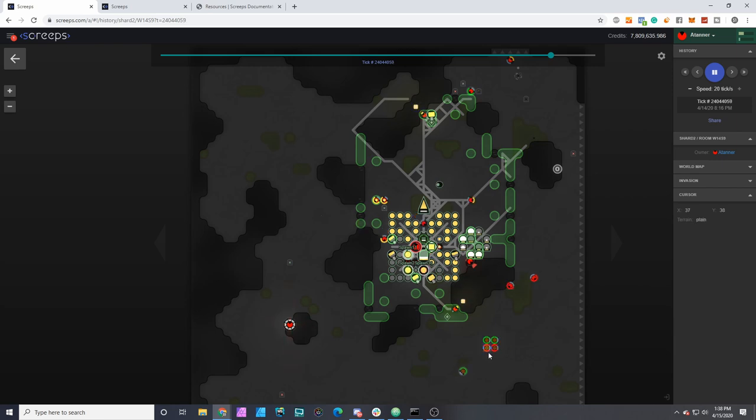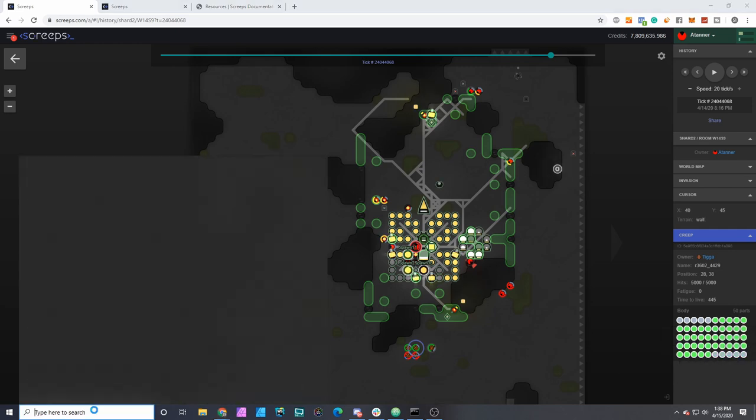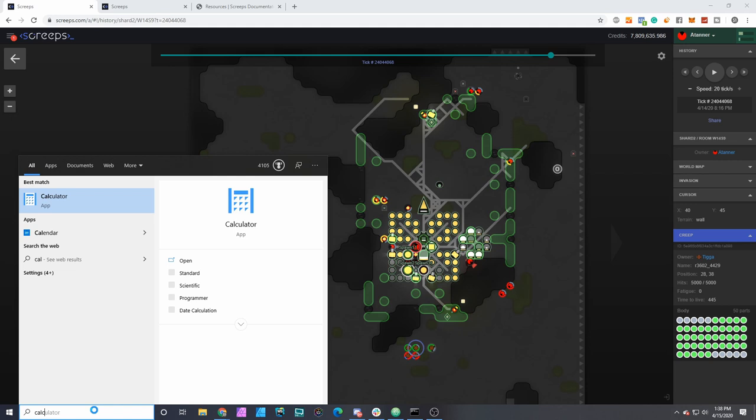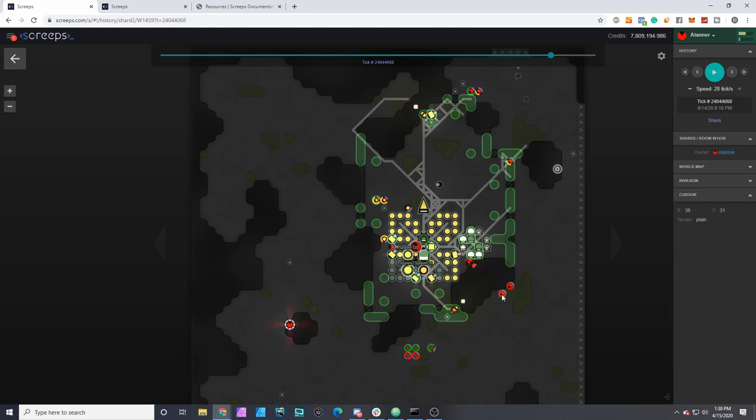That unit is able to do about 3,600 damage even with tough parts, which is just too much for this creep to deal with. That 3,600 damage will eat up most of his heal: 40 heal parts times 48 heal per part equals 1,920, times 2 units is 3,840. So the attack from this is able to basically destroy enough parts to make up for the healing of both units. If you add supplemental damage from towers you're able to actually destroy these units — that's why they're always backing off.